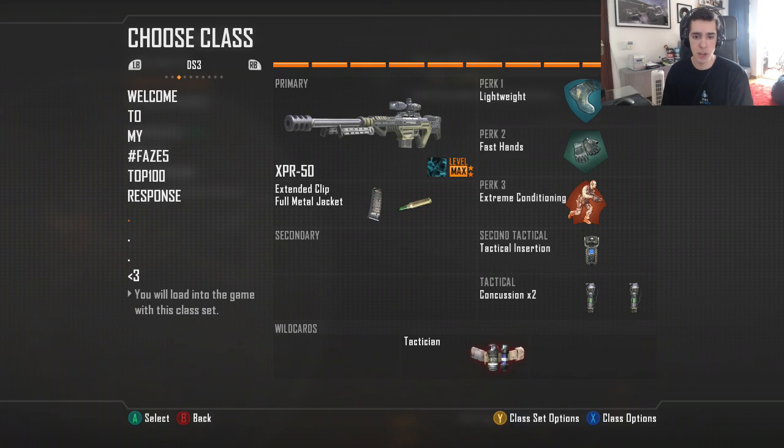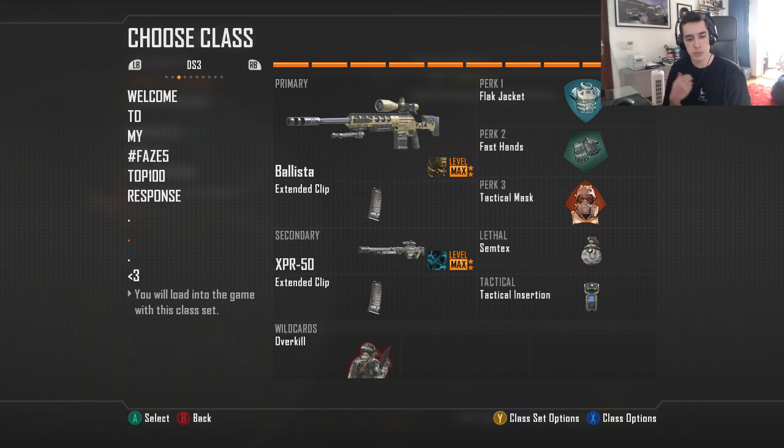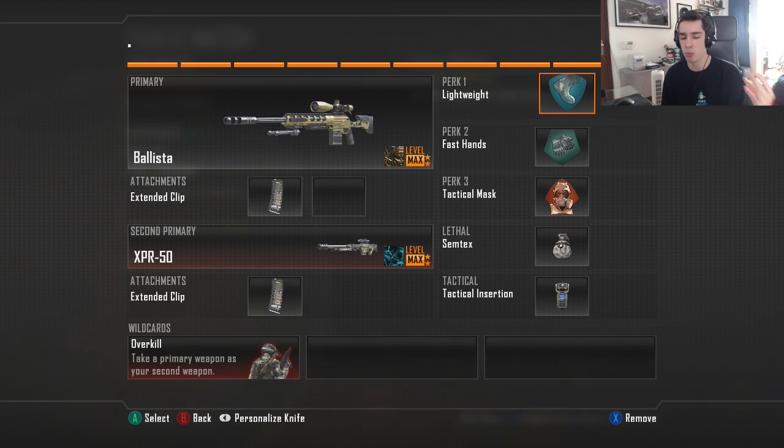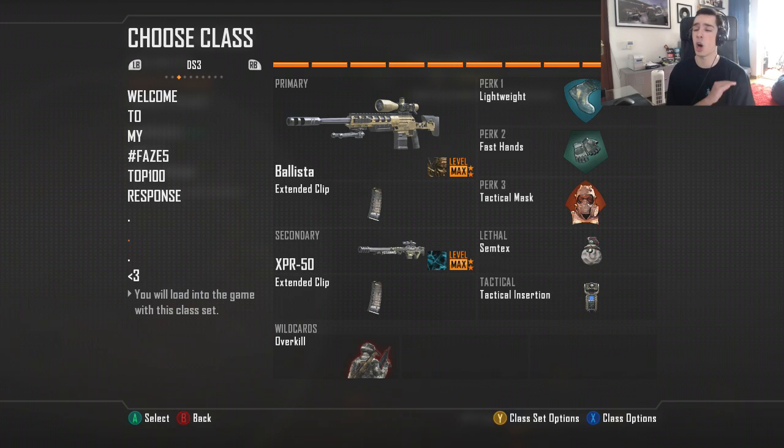I've been using these classes for over a year. This one started as a double weapon class, but nowadays you'd call it an insta swap class — you have a Semtex and both the primary and secondary slots filled with snipers. It can be whatever snipers you want. I use Flag Checkered on this one sometimes, but I think I'll keep it to Lightweight. Fast Hands because you want to change weapons faster, and Tactical Mask is always a must.